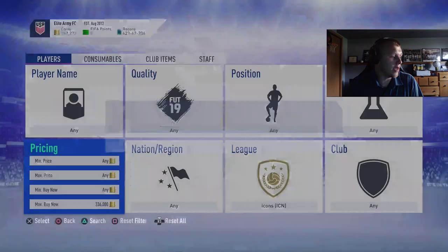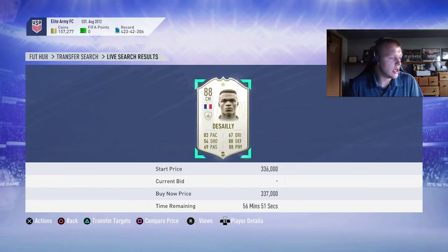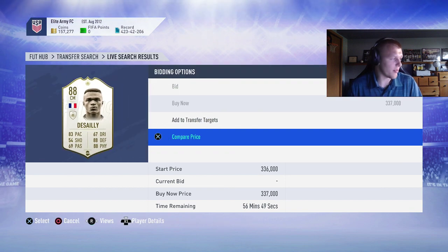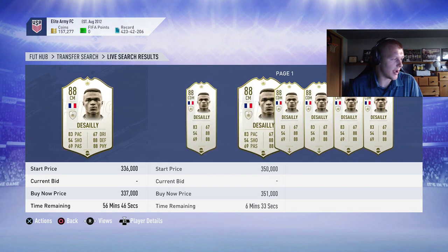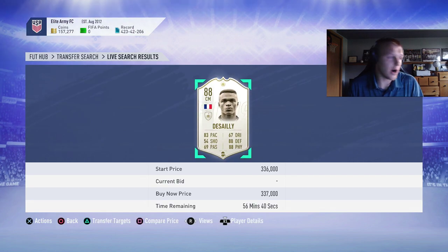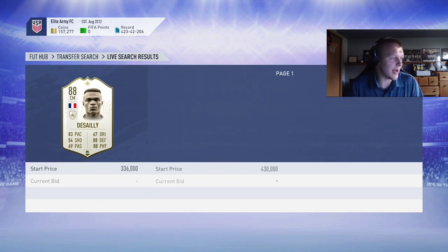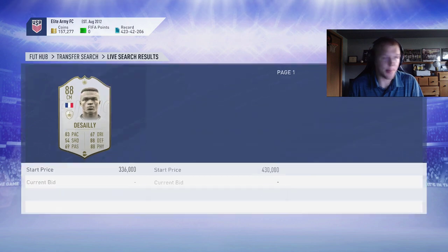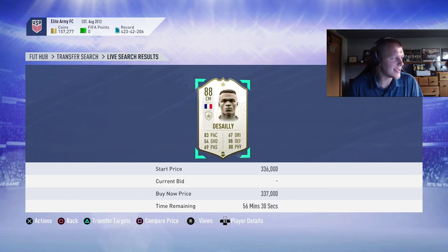What I highly recommend you guys do is just mess around with this filter. You don't even have to have the coins — just see if you'd be able to pick up a snipe. For me, I sit on here, I check his price, I refresh. Check his price, refresh. I just keep going back and forth until new cards come on the market. Be careful of how often you do it though — EA might try to ban your account, a temporary ban which will kick you out to the servers and then you have to go back in.